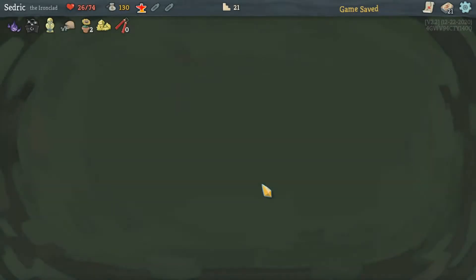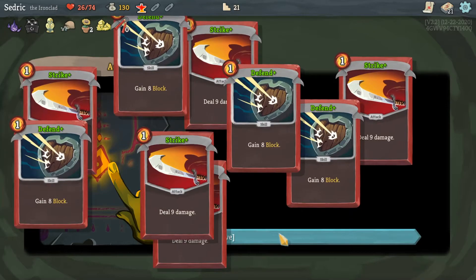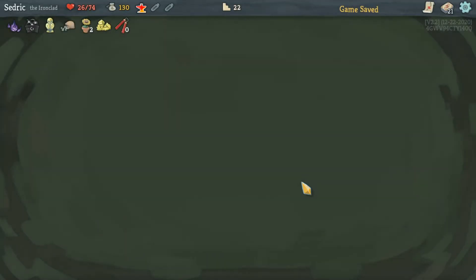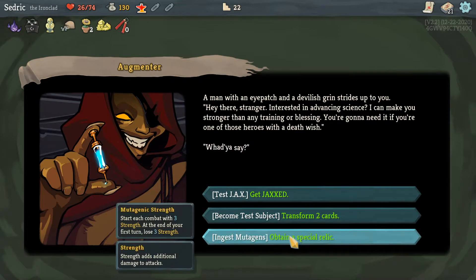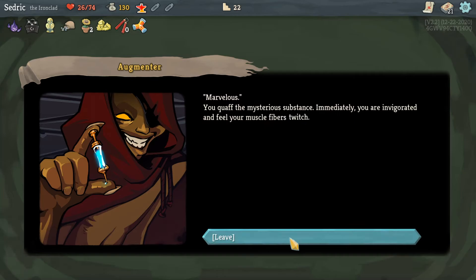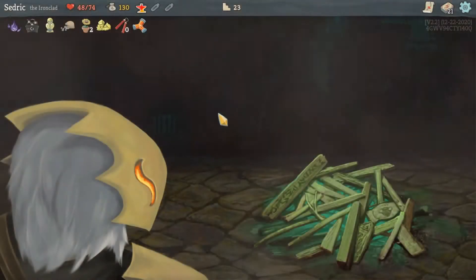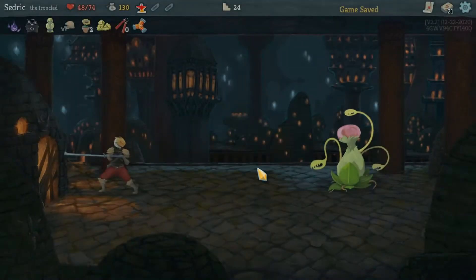Move forward — I think we just won that one. Start of combat — at the end of your first turn lose three, I'll take that. I need to heal desperately. We're not in a state to fight an elite right now.